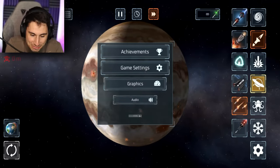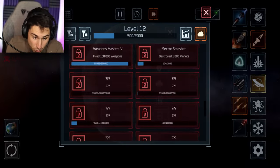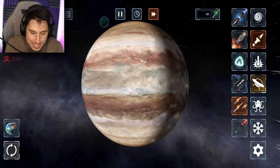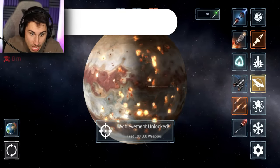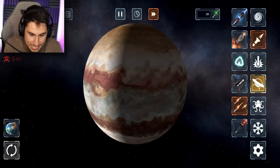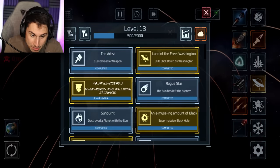This still does take a long time. If I go to the achievements, I should be getting close. I've been clicking the screen for a little while. We're at 95,000 - 5,000 away. There it is! Achievement unlocked. They gave me 2,000 experience points. That's all I needed. So now if I go back to my achievements, I am level 13.